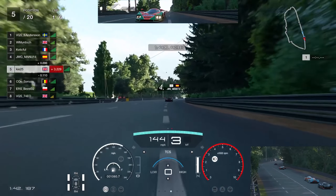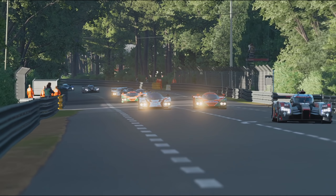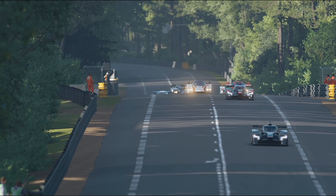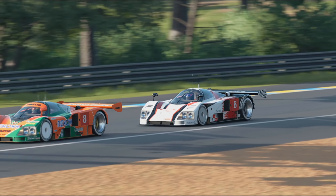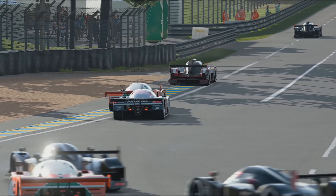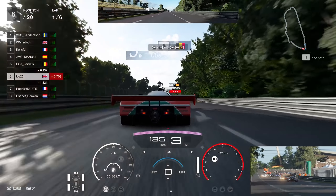Luckily we got away with the chaos and we're up into P5 — a really good position. P5 was worth over 300 points, which was my target because this was our second race of the day. I couldn't do the first two races as I had to pick my partner up from work, so we jumped on in slot three. The points were dropping down a bit but there are still some very fast drivers in this lobby, including Tomics who is very fast around Circuit de la Sarthe — they're in P1.